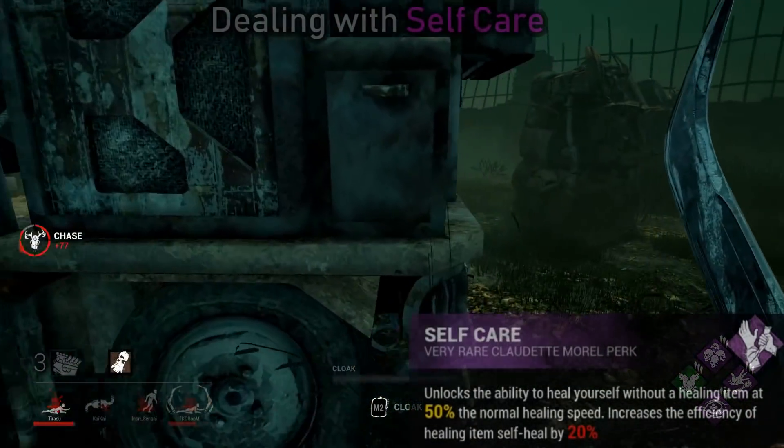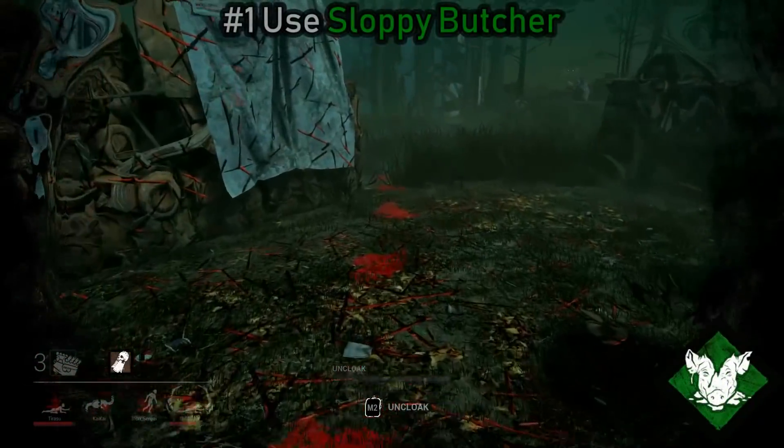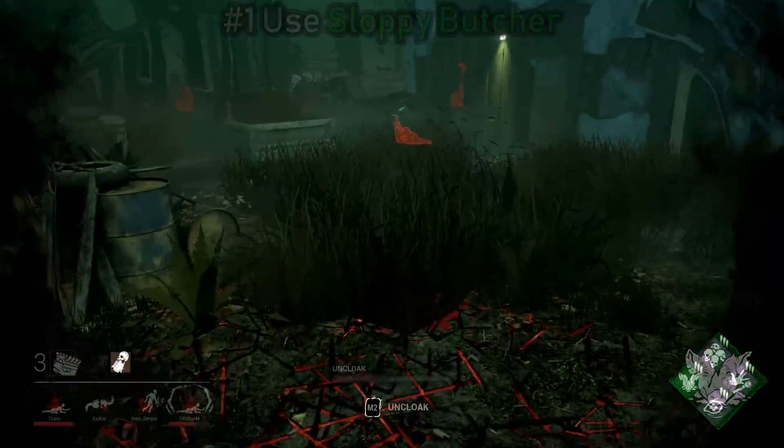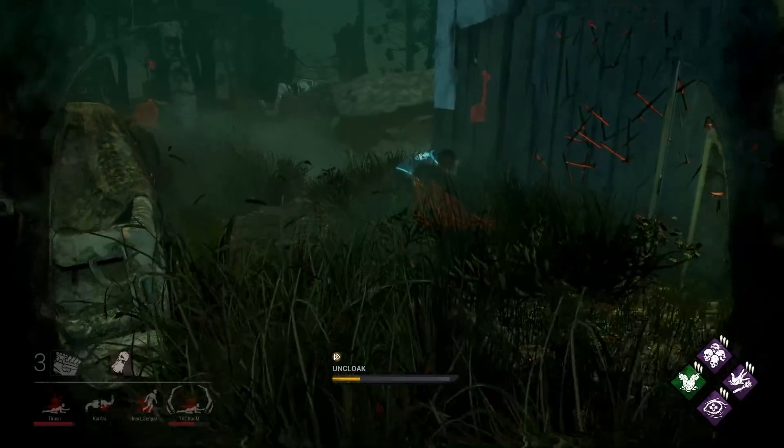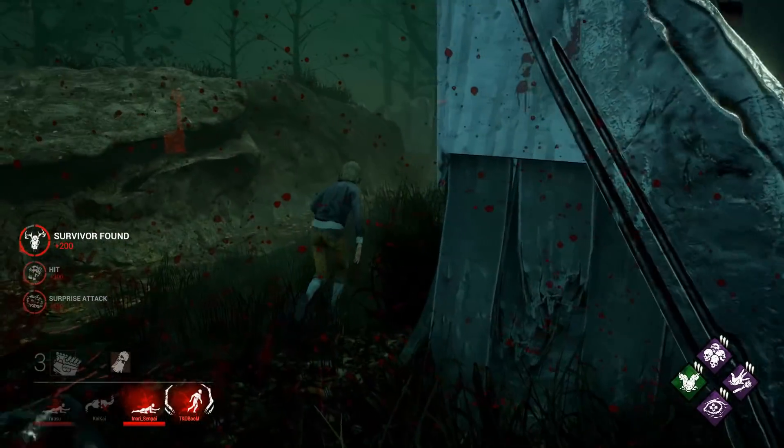So the first perk we're going over is Self-Care, and one of the easiest ways to deal with this is to equip the Sloppy Butcher perk. It will increase survivor healing time as well as make them a lot easier to track in a chase, and also makes them a bit paranoid that you could be tracking them with the increased bloodstains.